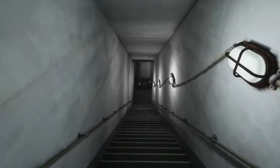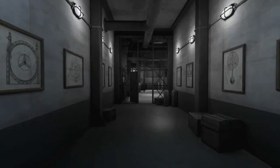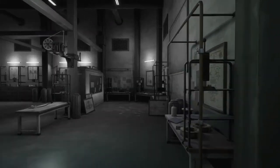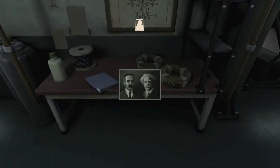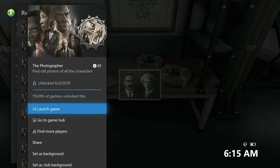And the last one, you're going to have to wait all the way till chapter two until the basement opens up. So once it does, you can head on inside. And then once you're in here, just hang a right. It should be on one of these desks right here — the first one to your right. Pick that up and you should be good for the achievement. 30 Gamer Score, and that's all there is to it.